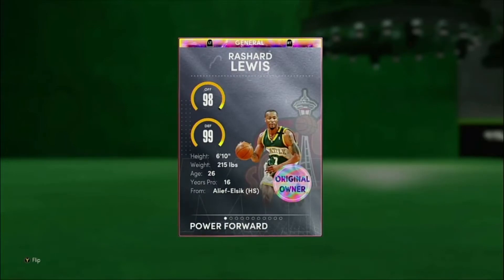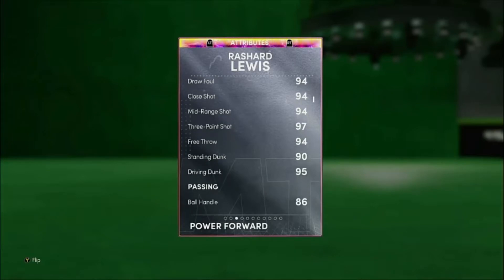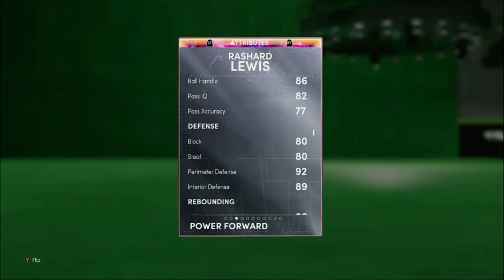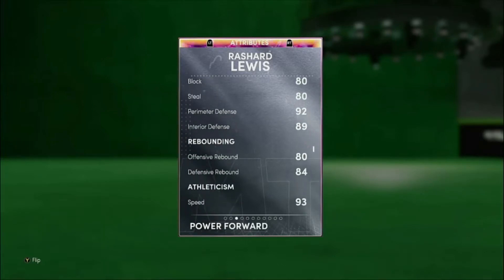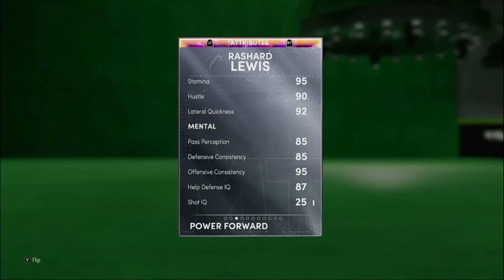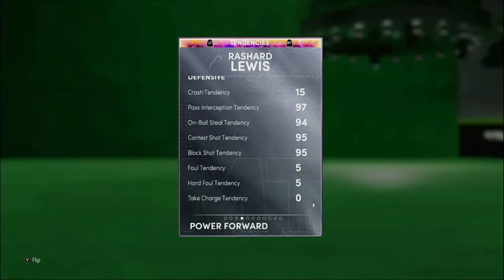I've heard some things about this card but I really think it is a decent card. I do not like his escape, not really a big fan of that. But you got a 90 driving layup, 97 three-point, 94 mid-range, 95 driving dunk, 90 standing dunk, 86 ball handle. Defense is legit — 80 block, 80 steal, 92 perimeter, 89 interior. Nothing wrong with that especially at 6'10". 93 speed, 93 acceleration, 92 lateral. I wish the defense consistency was up a little bit.